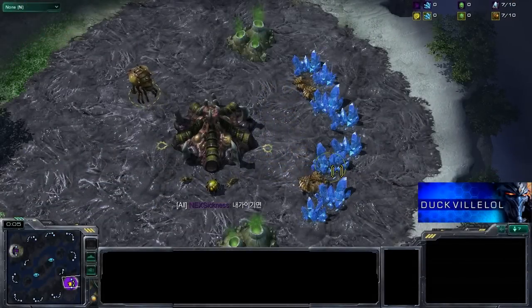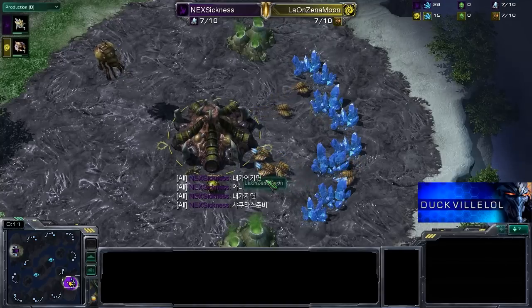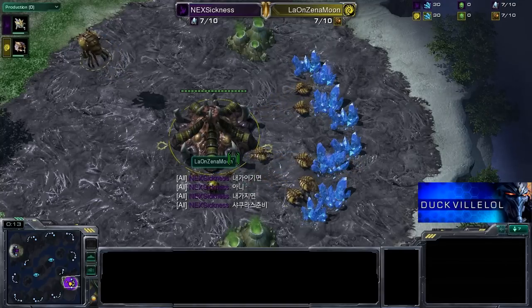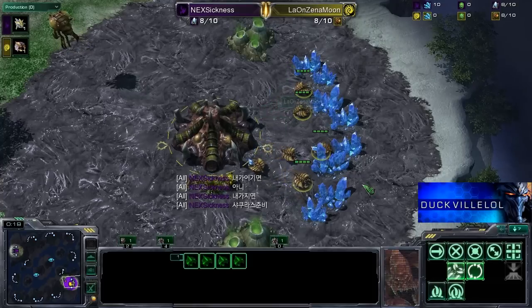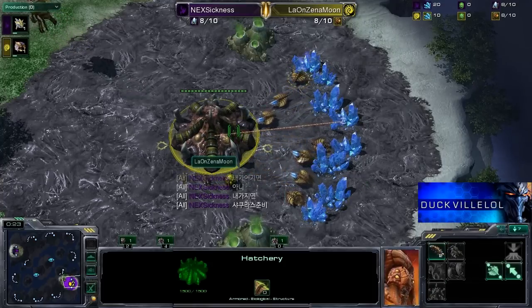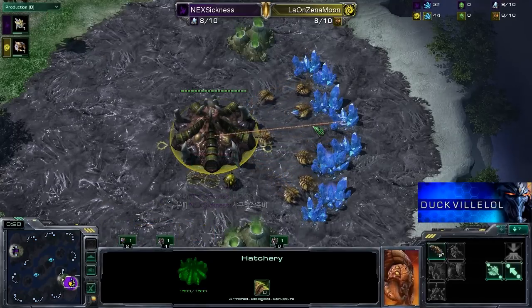G'day everyone, Duckville here for game number two between our Protoss and Zerg opponents down on the right side of Belshia Beach. This is the summer version. I hope you've got an umbrella for some shade and a beach ball. We're going to be playing out on the beach today — our yellow Zerg is Leon Xenex Pet, who is actually a Xenex pet.